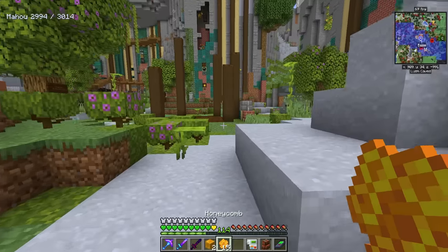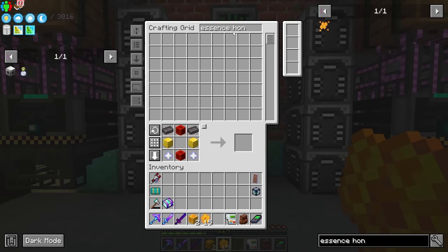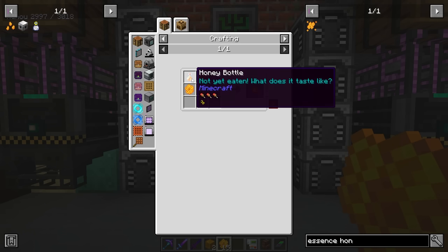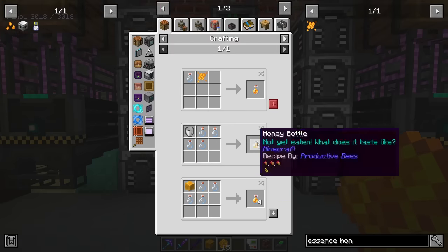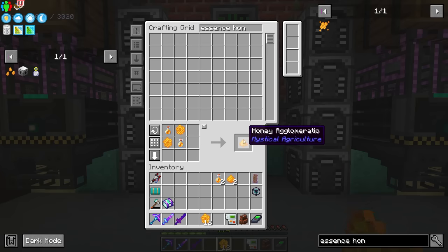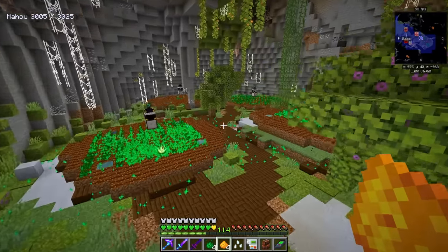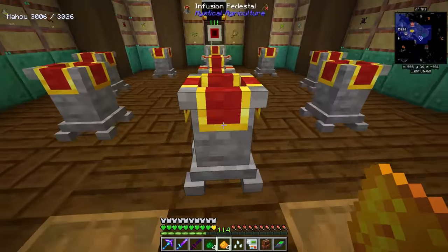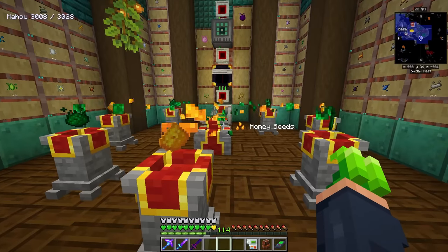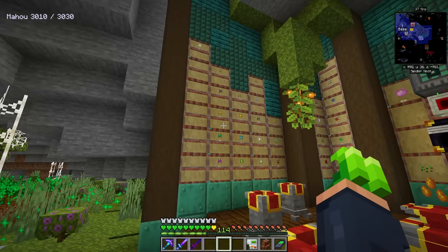We already have enough honeycombs from our bees passively producing them, and we now have enough to make the honeycomb seed. All we need is the honey agglomeration — I always butcher that word — which we can get from our honey blocks. That gives us plenty of honey bottles, so we make four of those. This essence is insanely powerful for getting into the Resourceful Bees mod. We'll travel through the FPS-reducing zone — it is so bad for frame rate over here — and put this in, this here, and the seed in the middle.